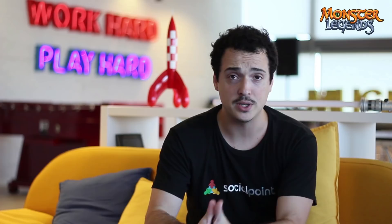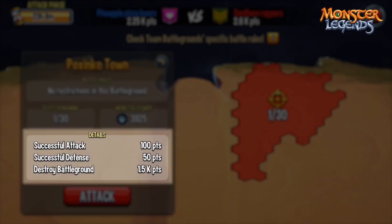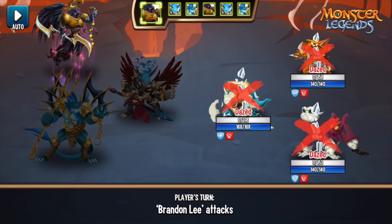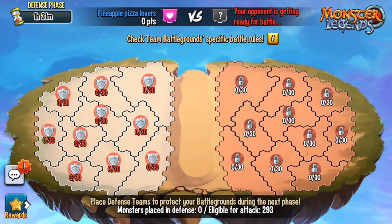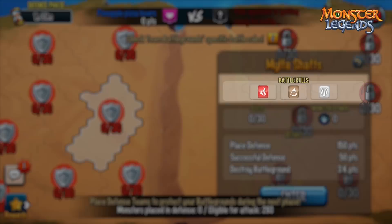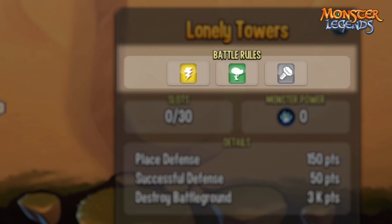During the attack phase you have two options to get points. The first one is to attack and destroy enemy teams. The second one is if one of your defense teams defends against an oncoming attack. So in this event you need to use more monsters than you usually use in any other event. Based on the territory's restrictions you need to decide which are the best monsters for defense and which are the ones you want to save up for attack.